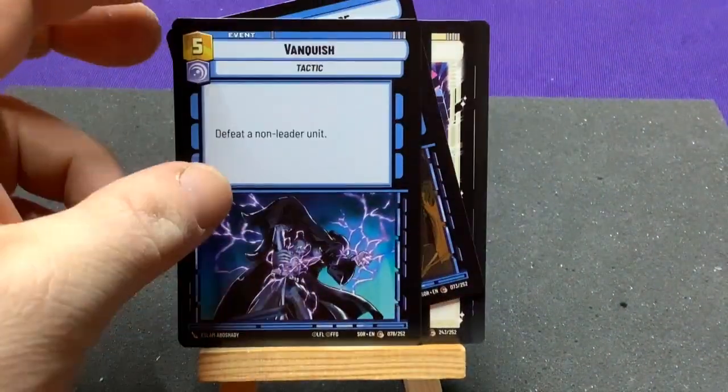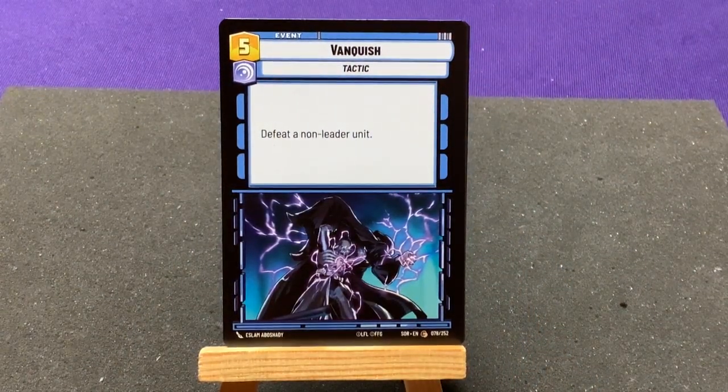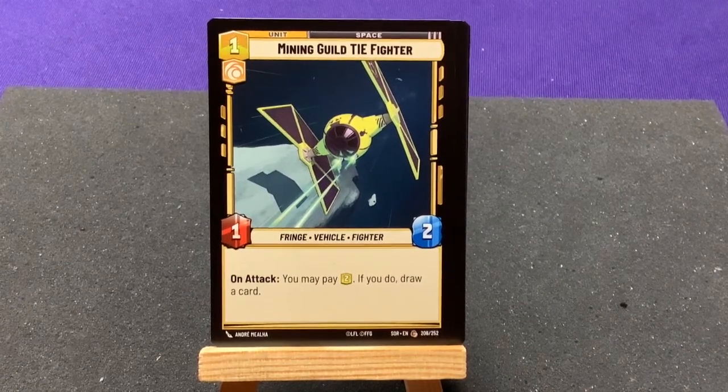You can't defeat a non-leader though, so you can't defeat one of their leaders, unfortunately. Mining Guild TIE Fighter — it's a lime green fringe card. On attack, you may pay two; if you do, draw a card. So you can play this right away and then later use it for extra card draw.